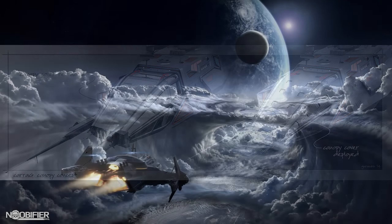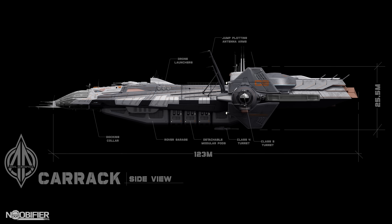Huge cargo, a sub-bay hangar, a rover bay, medical and crew rooms, plus three belly-mounted modules. If the BMM is the best cargo ship, the Carrack is the best explorer.